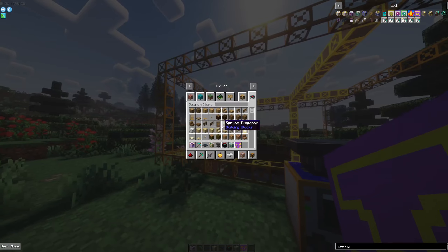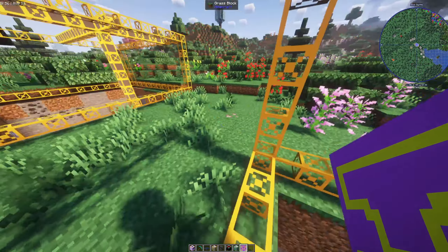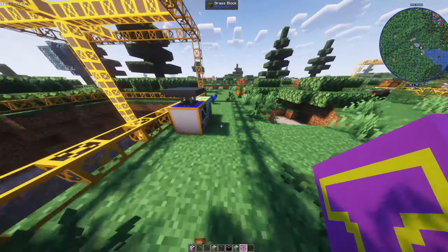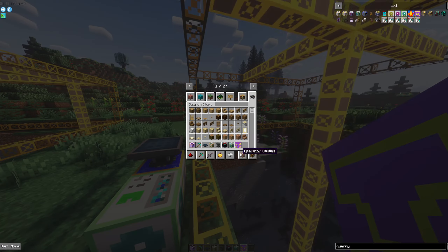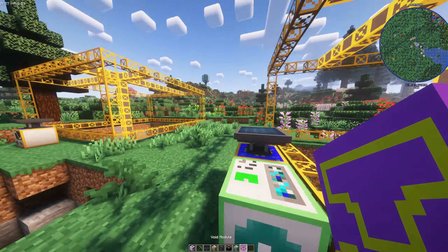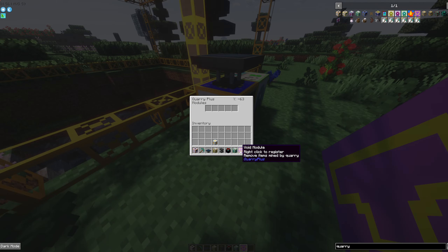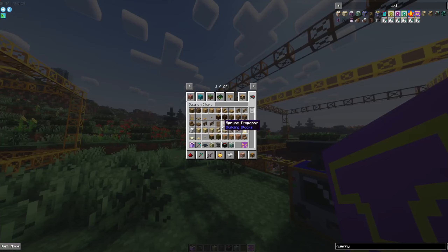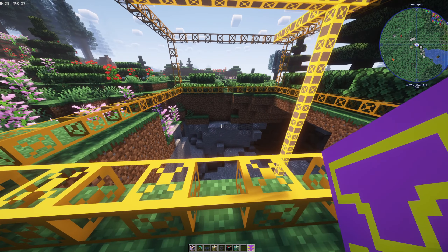The last module is the Void Module. This lets you set blocks you don't want to be collected — for example, if you've already got a ton of cobblestone, dirt, or gravel and you only want ores. Right-click it, select the blocks inside — put dirt in there, whatever — and once set, it's going to void those items and no longer collect them. It's a really useful one for saving space and storage when quarrying.